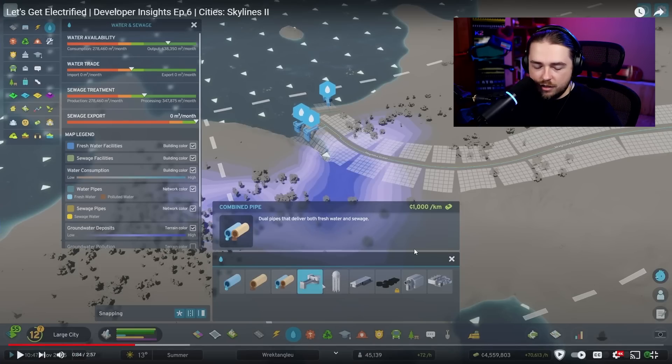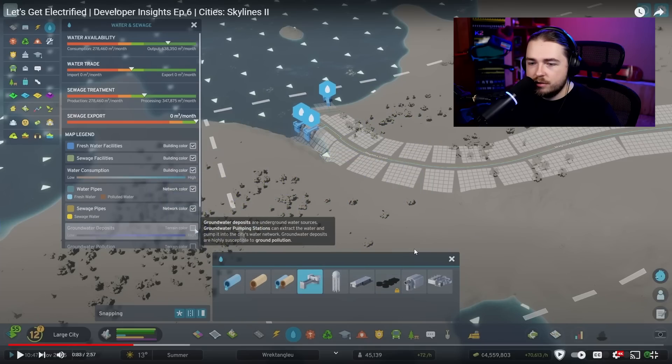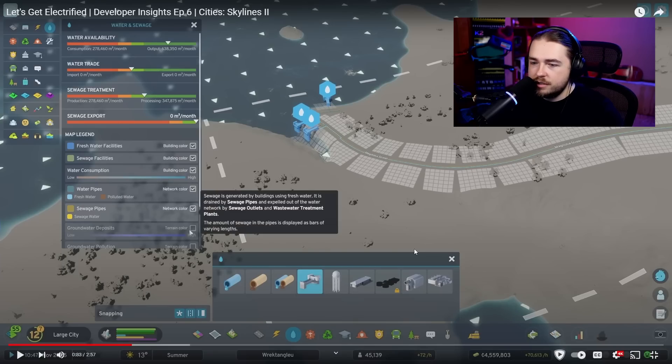As we move into this section, let's look at the info views on the left — we get information about sewer pipes and groundwater deposits. Sewage is generated by buildings using fresh water; it's drained by sewer pipes and expelled by sewage outlets and wastewater treatment plants. Buildings must consume fresh water in order to produce sewage water, so if a building doesn't need water, it won't produce sewer water.